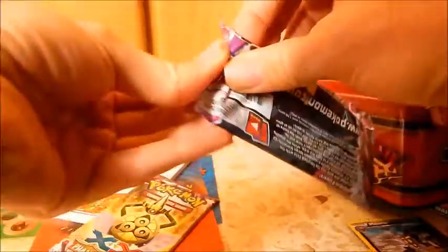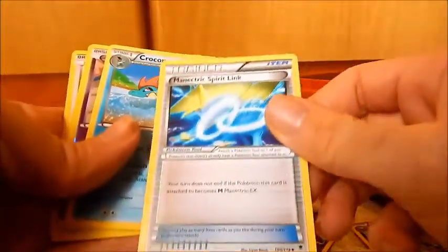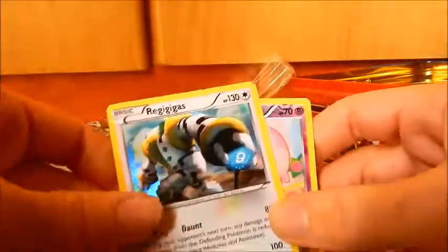Right, two Phantom Forces left. First one — we have: Joltik, Yanma, Gulpin, Spearow, Munna, Sliggoo, Manectric Spirit Link — I know one person would want to get that — Croconaw, Munna Reverse, and a Regigigas Holo.